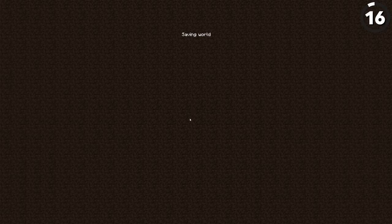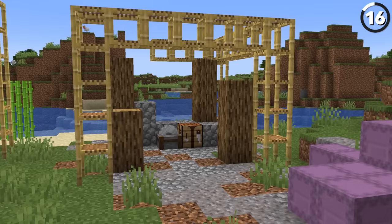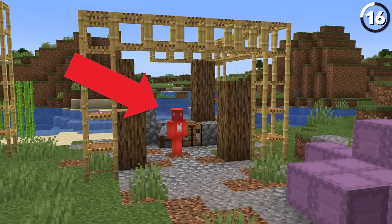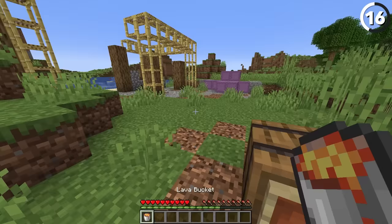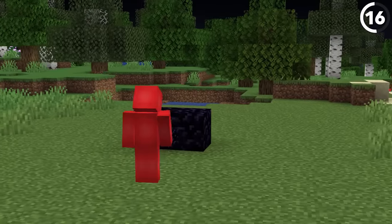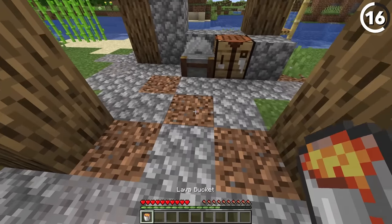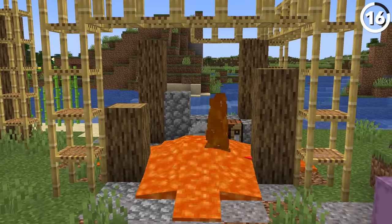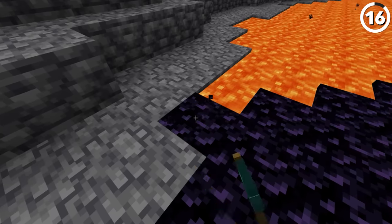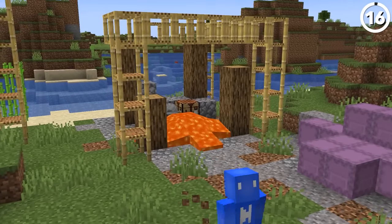Your friend might think they're safe when they disconnect from the server, but the truth is anything but that. Now we know exactly where they're gonna spawn back in when they log into the world, and from there we can be as cruel as we like. The obvious solution is to encase them in an obsidian box and fill it up with lava. They'll be so taken aback that there's barely any brain power left to react. Even if they could, obsidian takes a long time to mine and lava's a quick killer.